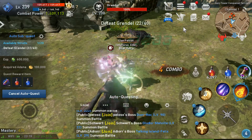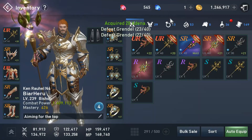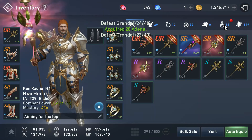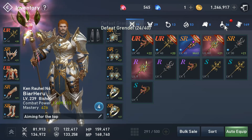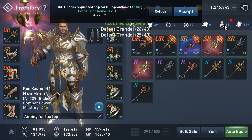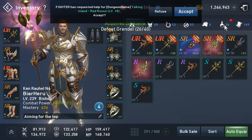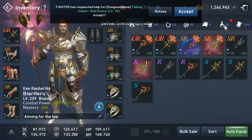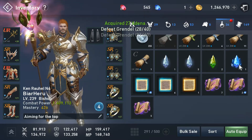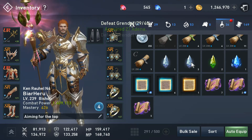The boss summoning stone is basically for the loot. I used a boss summoning stone and I got a Muffer — that's basically a very, very good drop. So from the boss summoning stone you get drops, and from the regular one you get codex.